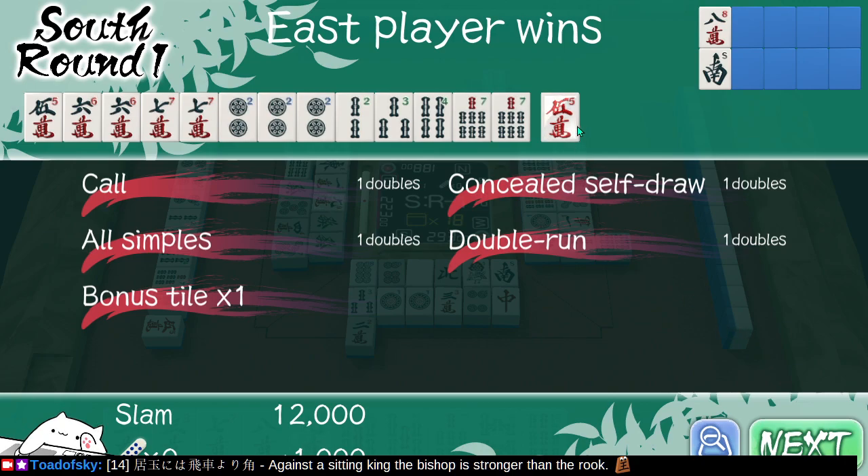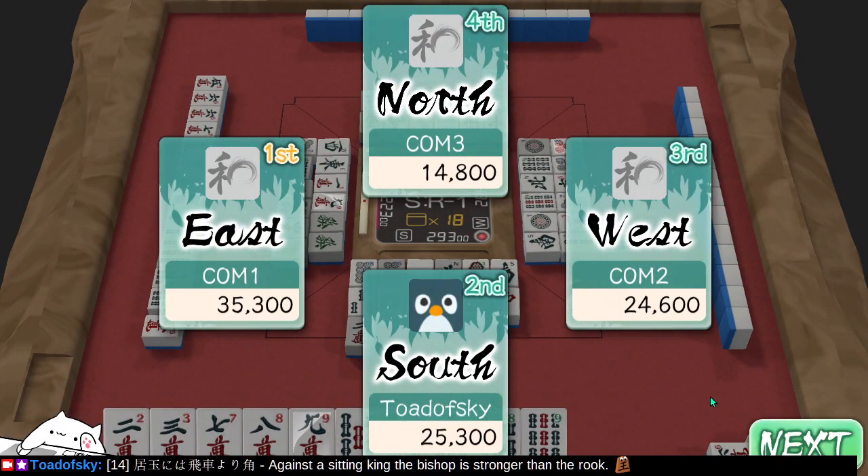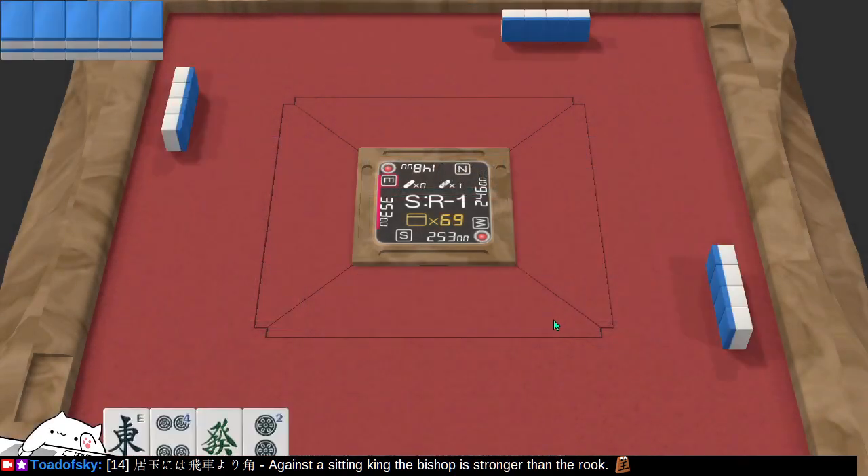All simples is Pinfu — meaning they have no 1s or 9s, no honors or terminals. Self-draw concealed — they scored this all on their own. Double run — 5-5-6-6-7-7 — yes, this is a big scoring hand. We all have to pay up. Thankfully none of us gave him the last tile to win that, but he's still in the lead regardless.